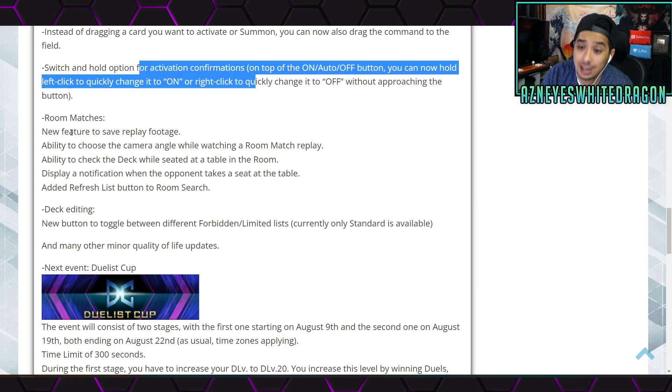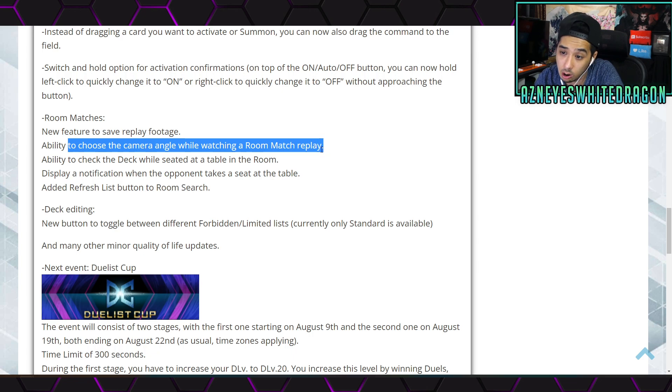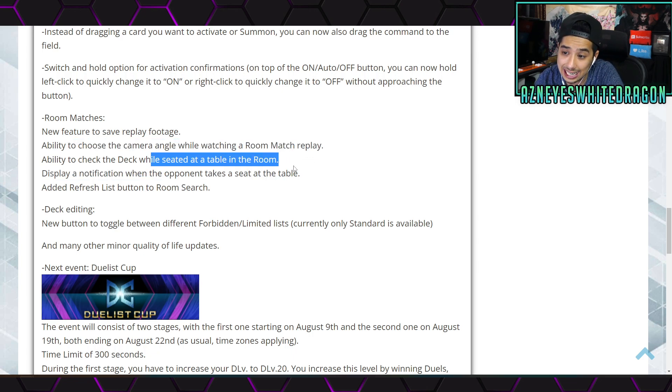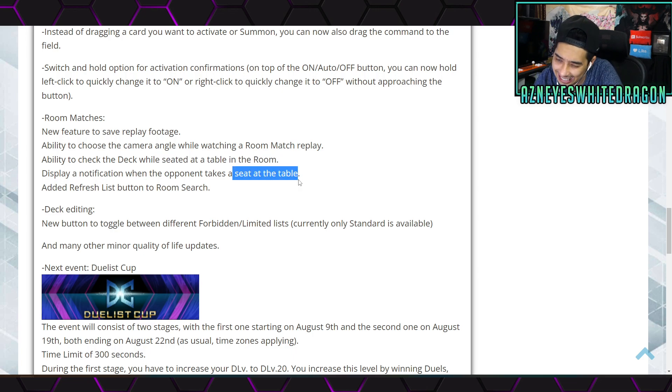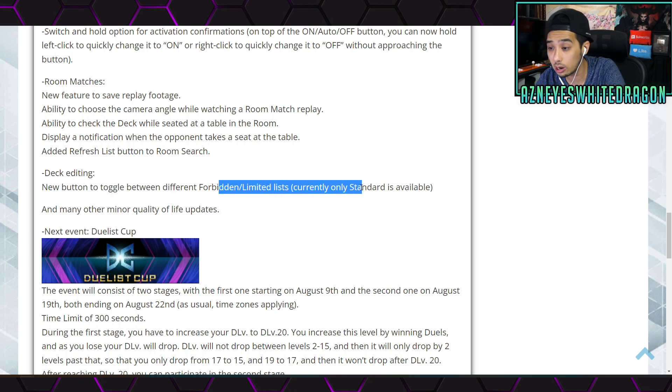Other new features include room matches with the ability to save replay footage — I'm hoping you can export a file and send it to other players without relying on save slots. I still feel like this game is behind Edopro and Omega, which has really good features for copying decks. There's also an ability to choose a camera angle, check the deck while seated in a room, display notifications when the opponent takes a seat, and a new button in deck editing to toggle between different forbidden lists — which is really cool.